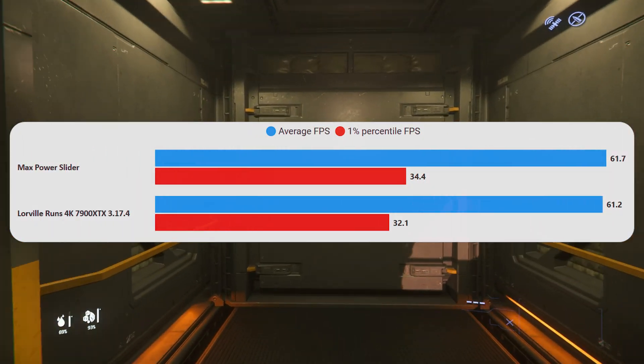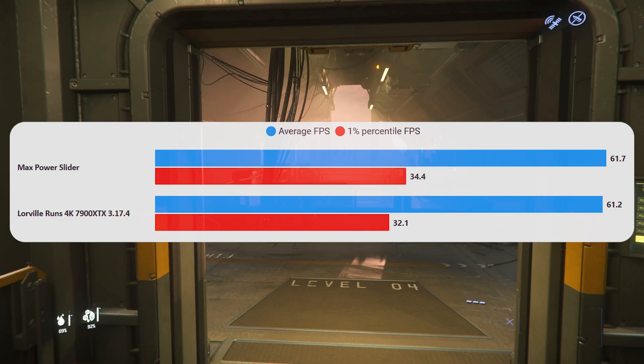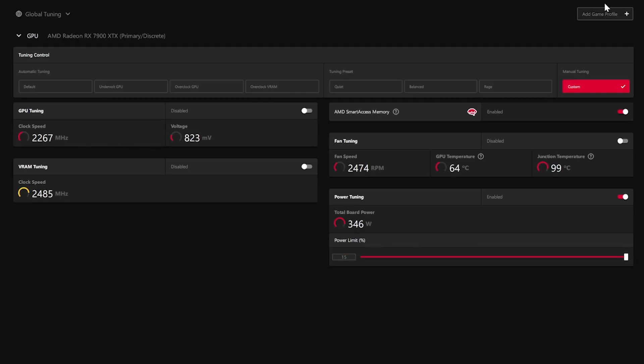Let's have a look at the max power slider next. The results are not ideal — it doesn't really improve anything, maybe the 1% lows. If we turn up the slider and hit apply, you will see the board power go to 400 watts, the junction temperature shoot right up, and it throttles at 110°C. You'll start to hear the fans get louder and louder — I'm shouting just to make sure you can hear me — those fans are running at basically 100%. Not good for gaming in any way.